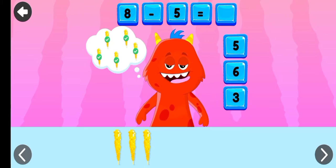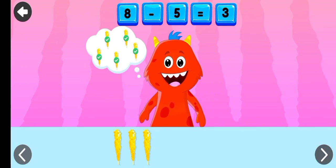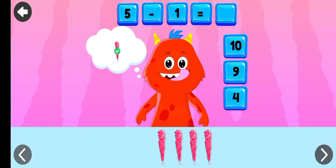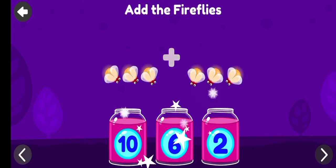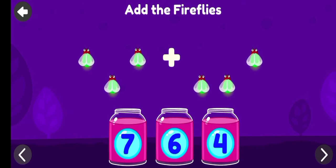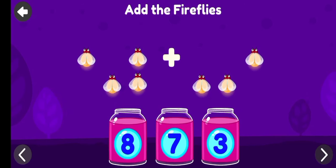How many remain? Eight minus five equals three. Fantastic! How many remain? Five minus one equals four. Add the fireflies and tap on the correct answer. Six. Five. Five two seven.